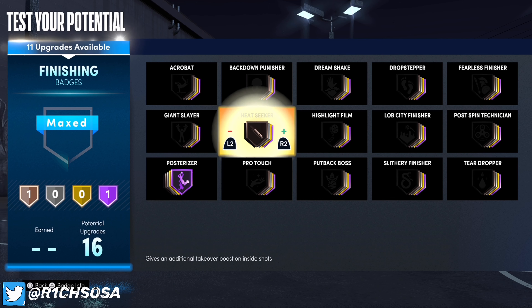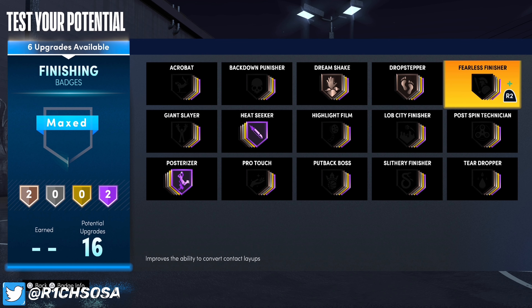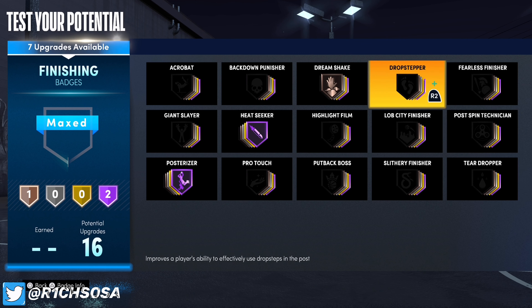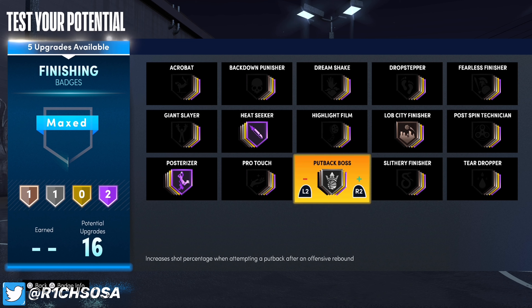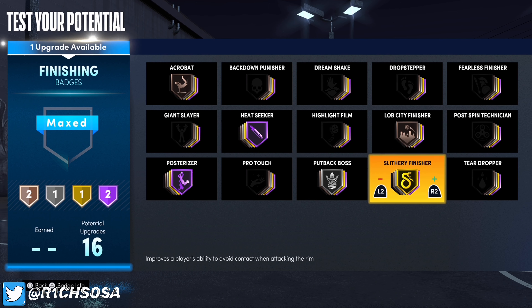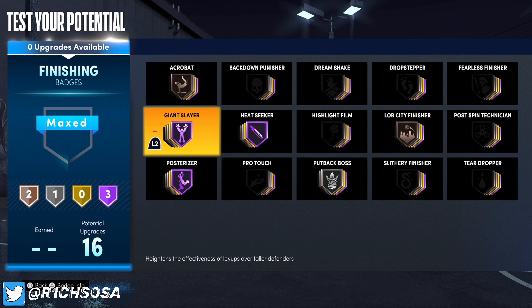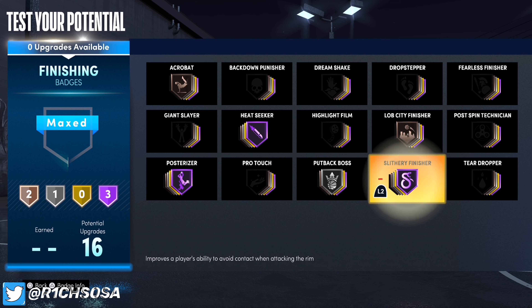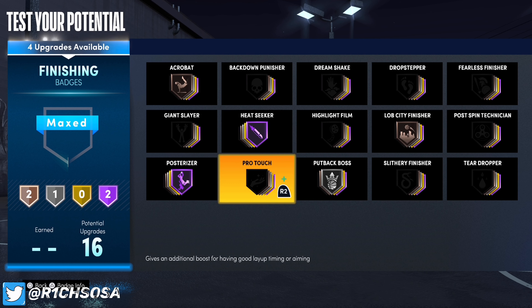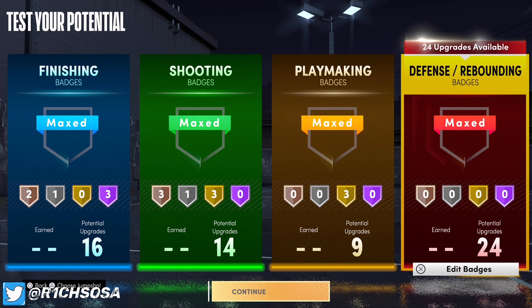For finishing, first put on posterizer as well as heat seeker on hall of fame. With the remaining eight badges, go ahead and put on highlight film — or you can run any post scoring badges on hall of fame since you do have post scoring game. I'm going with bronze lob city finisher for alley oops, put back boss on silver, bronze acrobat, and for the last hall of fame badge I'd go with slithery finisher or fearless finisher. Giant slayer is another really good one, but the combo I like is posterizer, heat seeker, and slithery finisher. Pro touch is also really good.